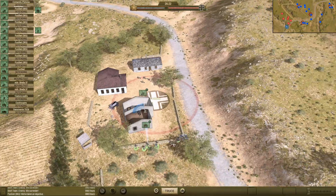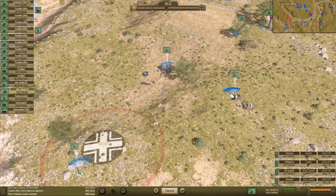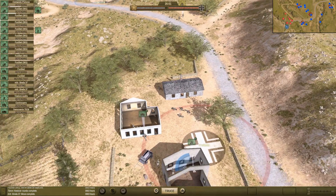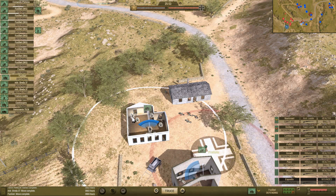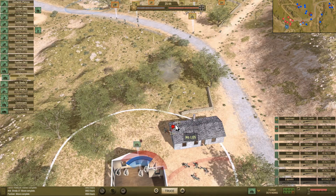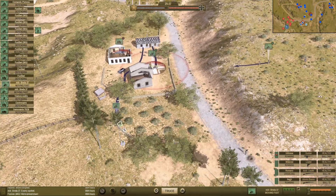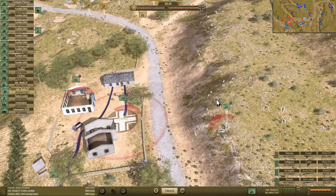I'm going to move the Fusilieri squad over there to that building. Look at all those Americans downed. Over here we've got to start pushing these guys forward as well, so let's grab the machine gun. Since I see a lot of Americans advancing over here, I think that's the best idea — just get in there with the Fusilieri. They've got some pretty decent defense behind that stone wall unfortunately; we're going to need to get some heavier stuff up there. I'm going to move the Fusilieri MG squad into that building. We've got the Breda 37 — I'll push them into the same building, making it almost like a machine gun nest.